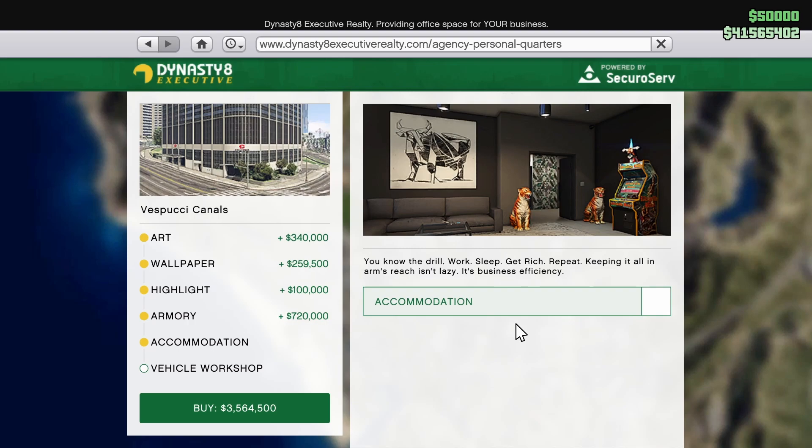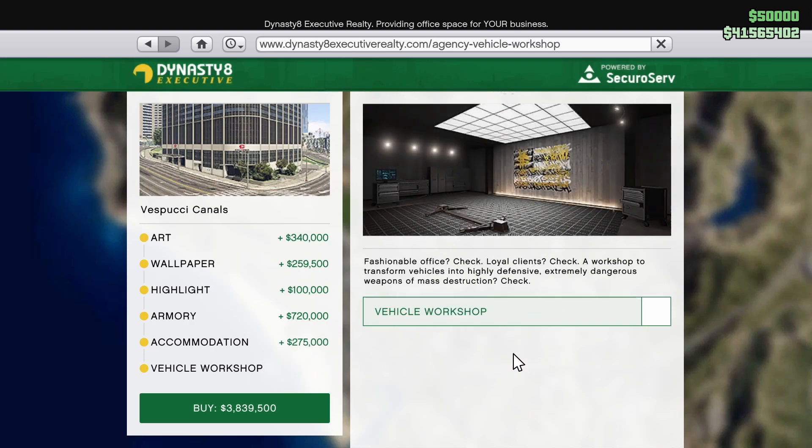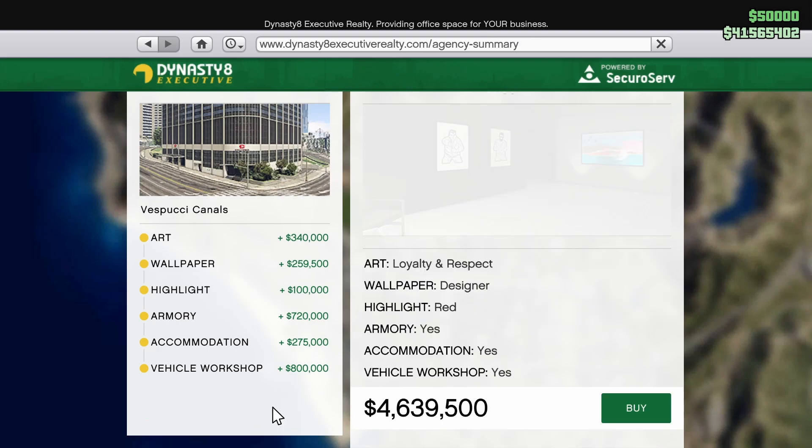The accommodation is a place for me to work, sleep, and change clothes, so I'll add that too. This is a 20-car garage property, so we're going to add the vehicle workshop. Four million six hundred and thirty-nine thousand five hundred dollars total. I honestly feel like I wasn't that far off with my prediction.